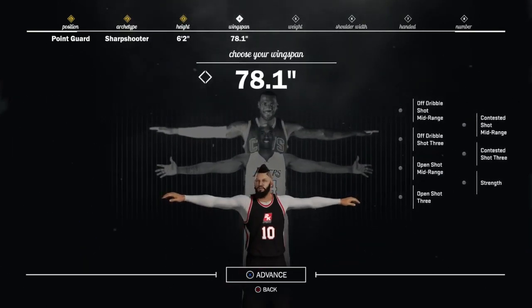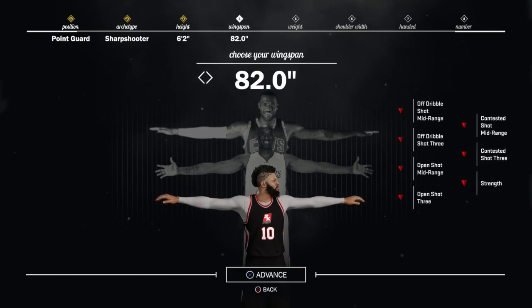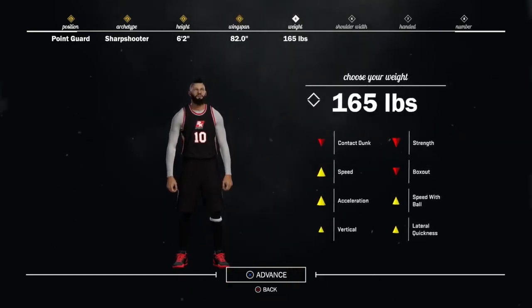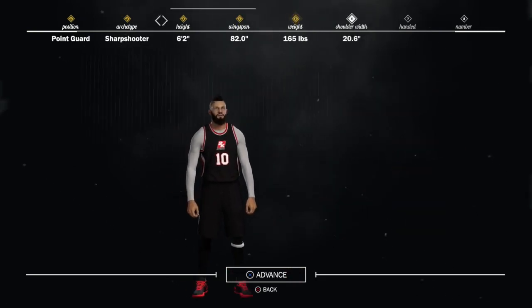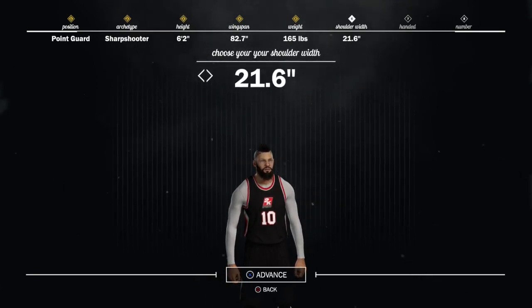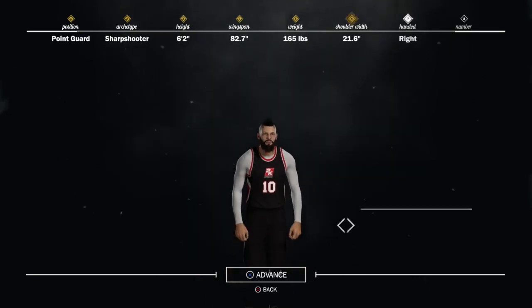Wingspan is all up to you, but in my opinion, every player this year you've got to max out that wingspan and shoulder width. For weight, you want to lower that all the way — minimize the weight to 165 pounds to get your speed up as much as possible. Shoulder width, max that out, and it does max out your wingspan a little bit more as well, up to about 21.6 inches — go ahead and go with that.